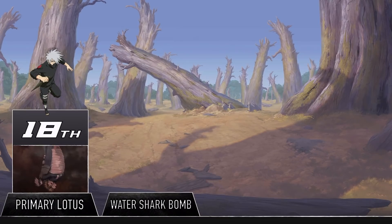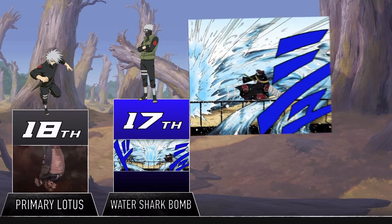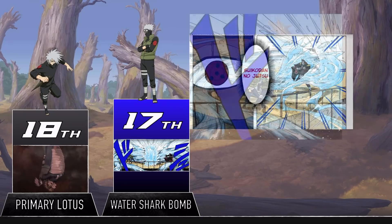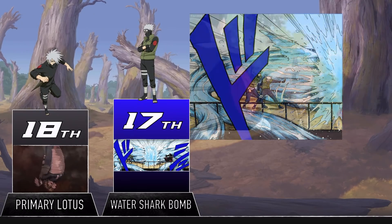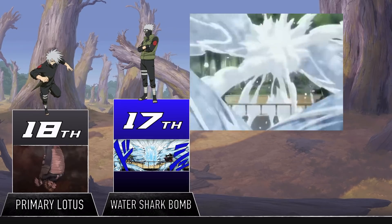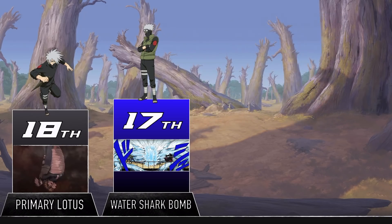This is probably one of the strongest water style jutsu we see in the entire series, and it's used by none other than Kisame. The user uses surrounding water to throw a giant water shark at their enemy. Since it's the kind of thing Kisame uses, you can be sure it's probably above your average ninja's pay grade. Kakashi only learned it by copying it from Kisame, and when he used it his version was strong enough to cancel out Kisame's — which says everything about just how strong this is.